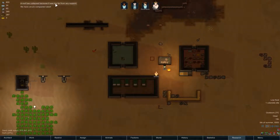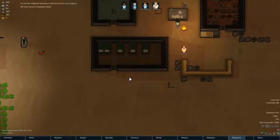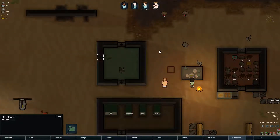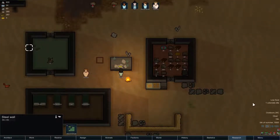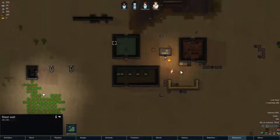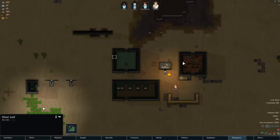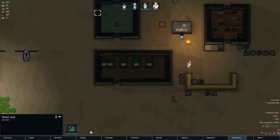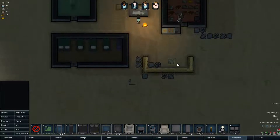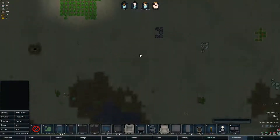A roof has collapsed because it was too far from any supports. Let's hope my guys can rebuild it. I don't really know how to check for that, but we'll see. Low food — one colonist is idle, Sparks is not doing anything. A five-by-five seems to be just too big. My theory is that an extra bed attracts colonists, so let's check that out by creating another bed here and we'll see if it works.